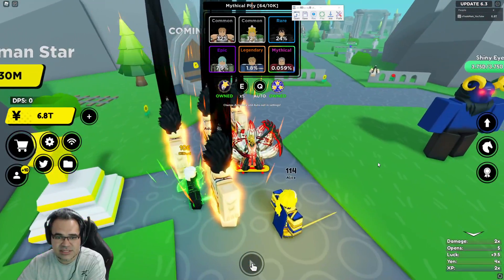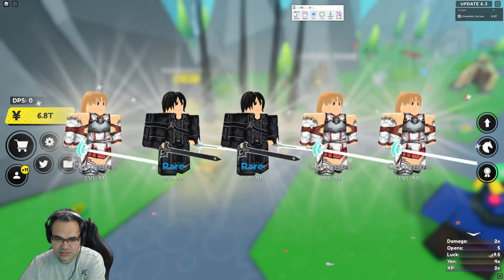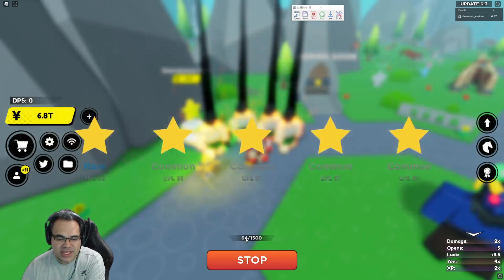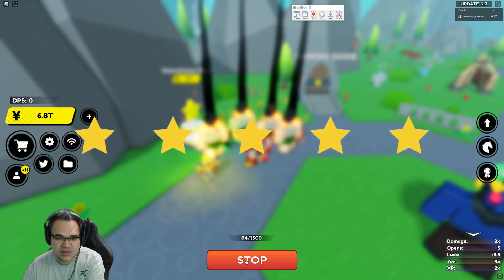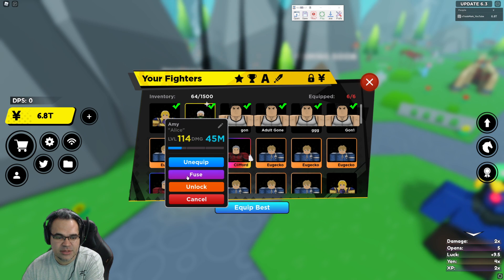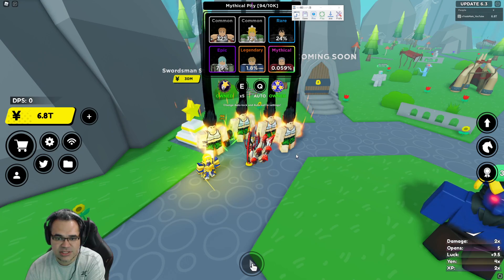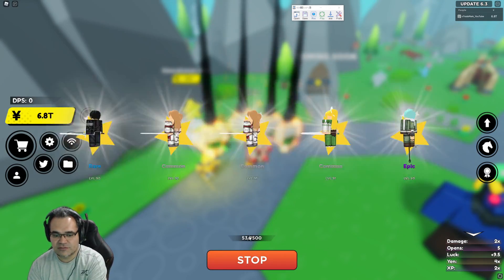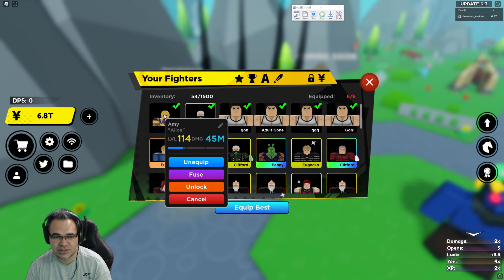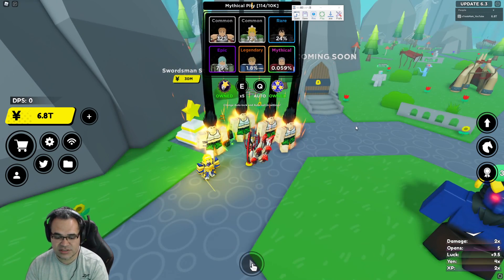The last technique: you can record a loop that opens a set of stars and then fuses. For example, hit Record, start opening, wait for maybe a thousand stars to open, hit stop, go into your units, click on an equipped unit, hit Fuse, Select, Unlock, Fuse Selected, Yes, Close, then stop the recording. This loops opening and fusing, which is really good if you're trying to overnight level up characters. It will dump everything you're not auto-selling into one unit as XP — very valuable if you're late game and it takes quadrillions of XP to level up.